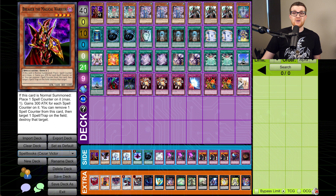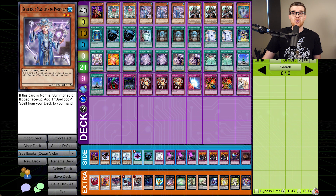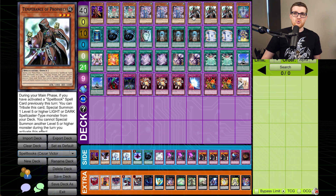So first up we have Breaker — Breaker is a Spellcaster, so it helps facilitate all the Spellbooks, but we also just have a way to break back row, which is pretty nice. We want to spend most of our normal summons on Spellbook Magician of Prophecy — just does everything you could want for the deck. A new inclusion is Temperance of Prophecy. During your main phase, if you have activated a Spellbook spell card previously this turn, you can tribute this card to special summon a level five or higher light or dark Spellcaster type monster from your deck. You cannot special summon another level five or higher monster during the turn you activate this effect.